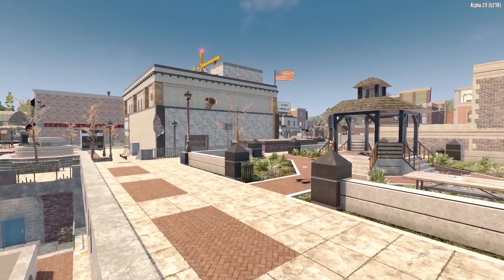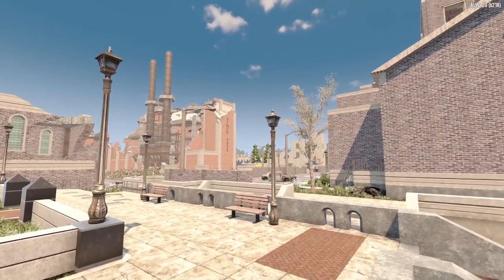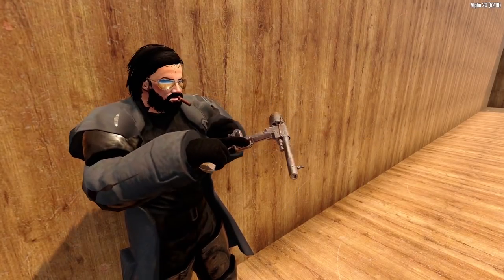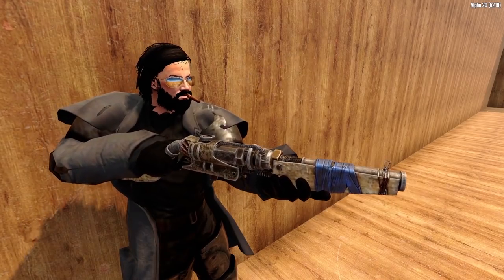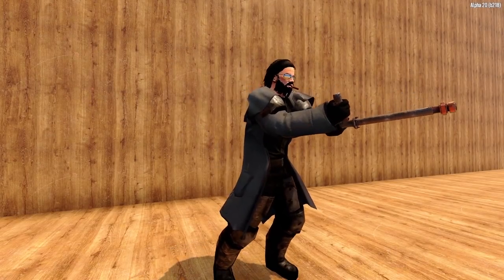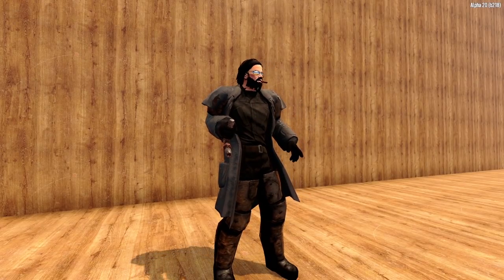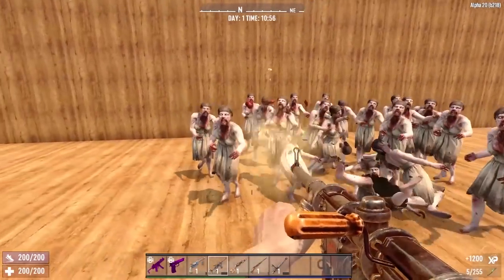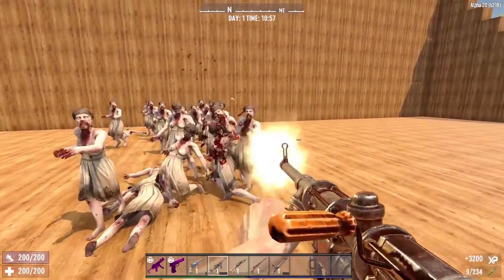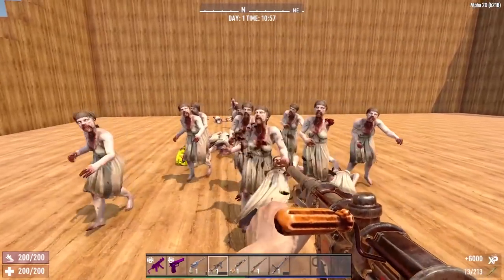Not only with the visuals, but the audio and overall feel of the game are incredibly immersive as well. If their goal was to make the player feel like they were running around a zombie-filled post-apocalyptic world, I would definitely say they have achieved that goal. Alpha 20 is stunning and highly immersive. Now let's move on to some of the new items added into Alpha 20. First off, we got the introduction of the brand new Pipe Weapons. The Fun Pimps added in a Pipe Pistol, Pipe Shotgun, Pipe Rifle, Pipe Machine Gun, and Pipe Baton.